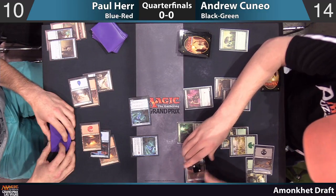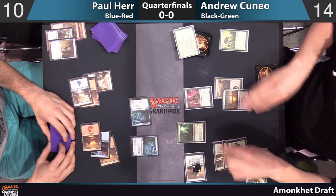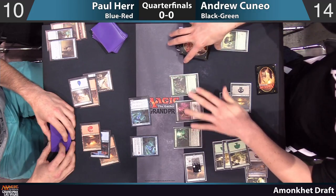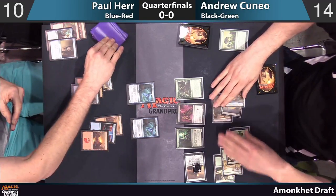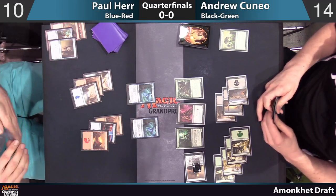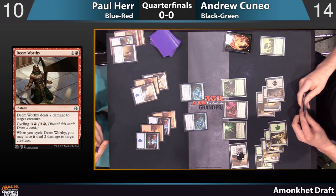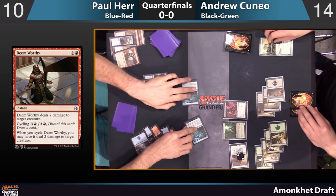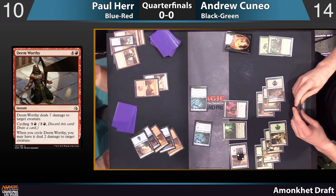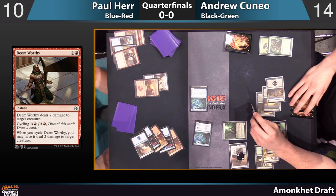He's going to go ahead and activate it pre-combat. Is that a Colossipede? Yes, he can actually play it, though by doing this it means he will not be attacking this turn. This Deem Worthy is going to make things awfully tough for Andrew. Somehow the blue-red deck is just out-beefing the black-green deck this game — two 6/5s for five, making the Colossipede look a little meager.